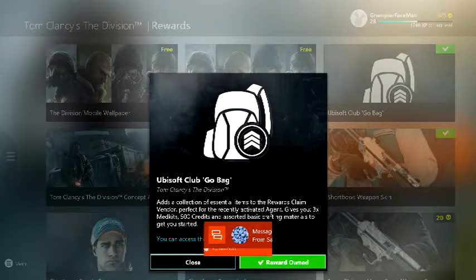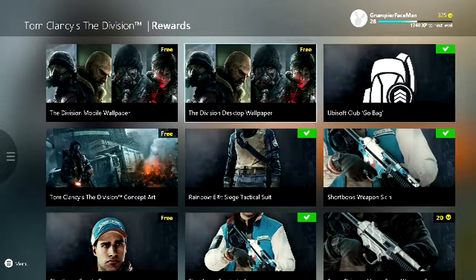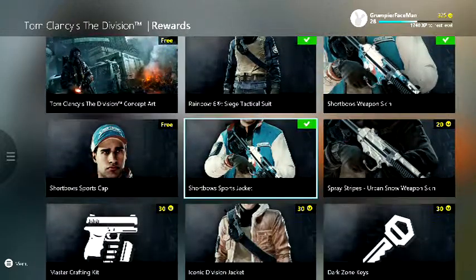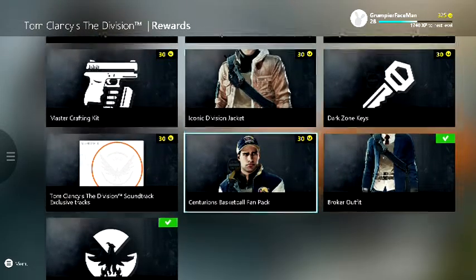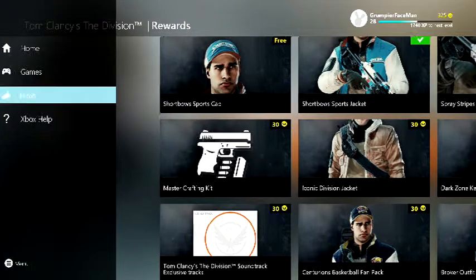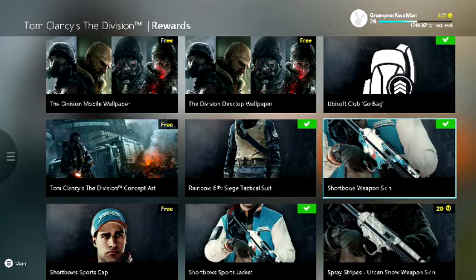You can also activate this in-game. That was just basically a short video to show you that if you're planning to get The Division, head into the Ubisoft Club if you have it on your dash and it'll give you some in-game goodies for when the game releases next week — it's only a week to go on the 8th of March.